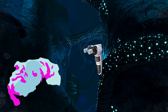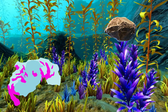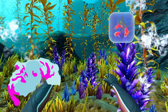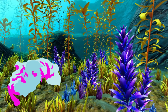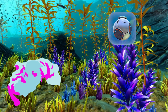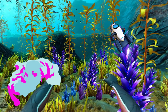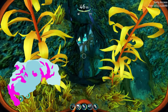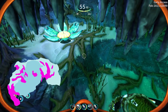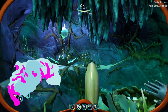In the Arctic kelp forest you're going to find limestone, quartz, creepvine seed cluster — which used to be yellow in the old game but is now red — creepvine sample, and salt. You can also find fragments for the grab trap, mobile vehicle bay, and sea glide. Down below the Arctic kelp forest are the Arctic kelp caves, where you can find limestone, Argentine, Calaverite, crystalline sulfur, quartz, and salt, plus fragments for the laser cutter, mobile vehicle bay, and sea glide.